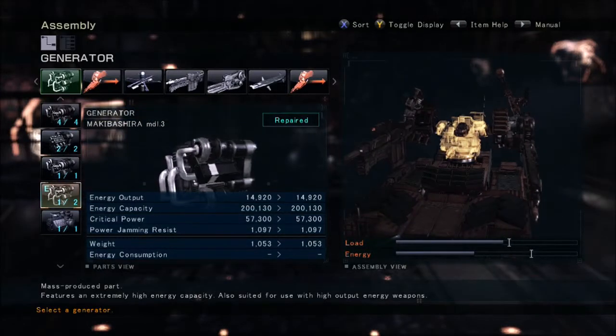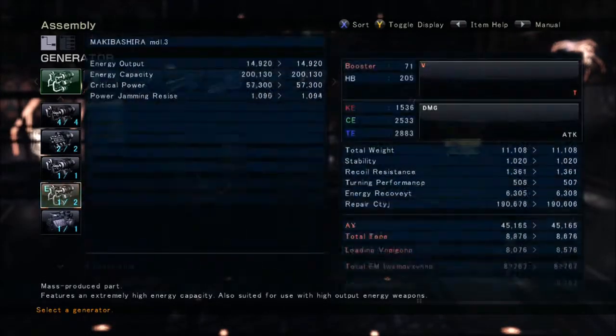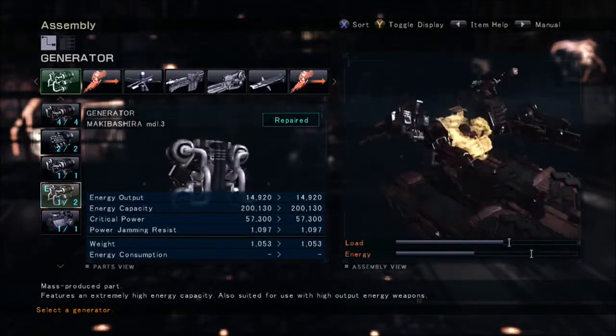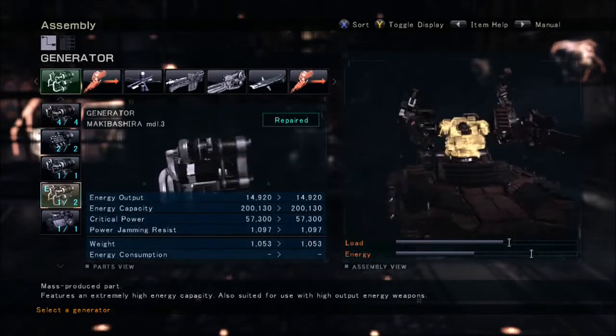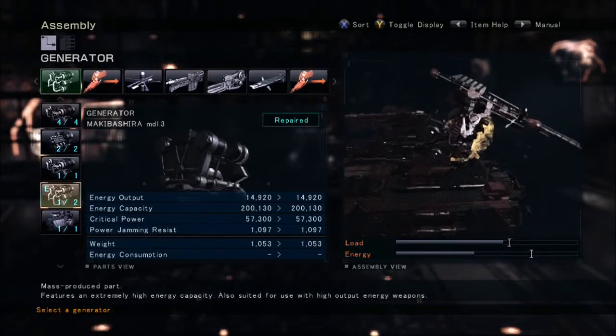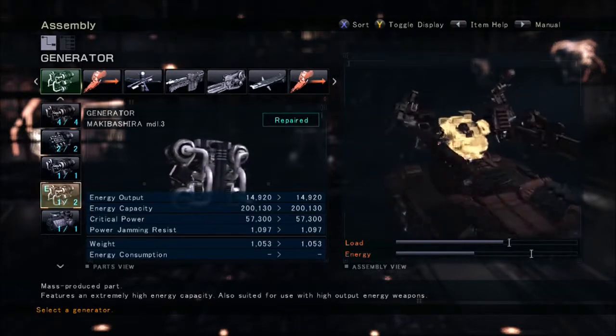For the booster, I like to use the Mechabashira Model 3s. It goes with these legs having the low consumption rate on the high boosting. You can chain off a lot of high boosts and quick boosts together, and really close that gap between you and the enemy, or maybe swing around beside them and flank them.